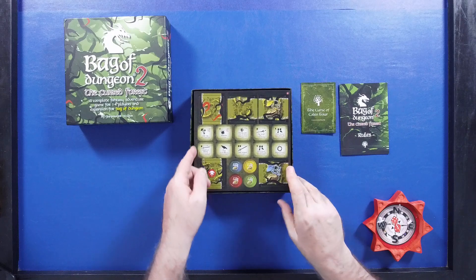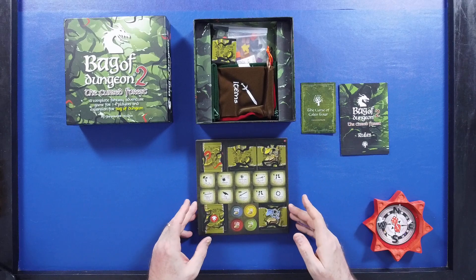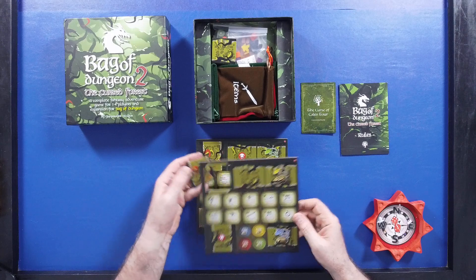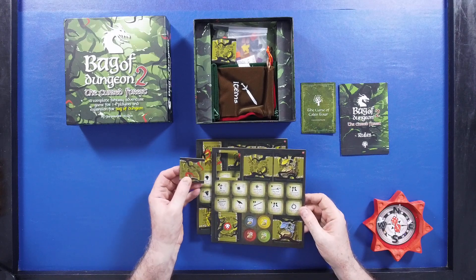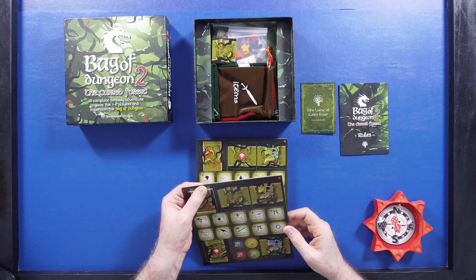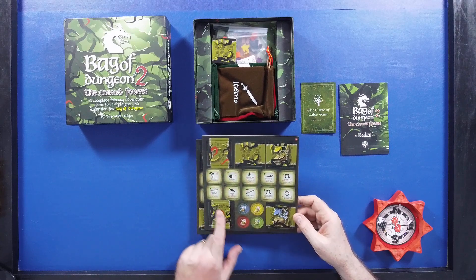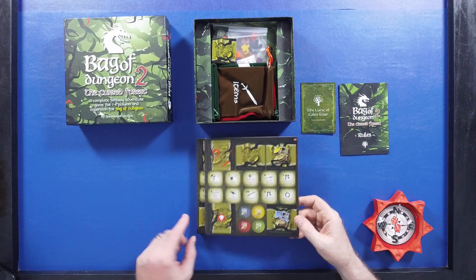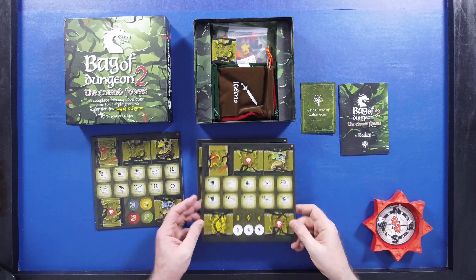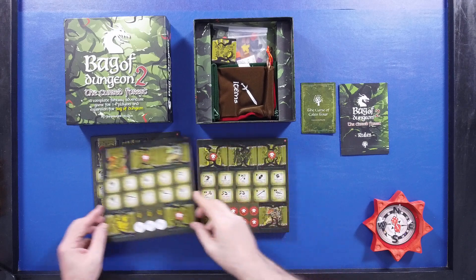It looks like we've got a few boards in here. These tiles have a path and a direction — you put them out, and some of the ones with red vines can grab you or give you poison. Here's your special items, here's the seeds, and these are what monsters look like. When you go in there, you can fight monsters. There are a few effect tokens, and this looks like a dangerous part of the forest.